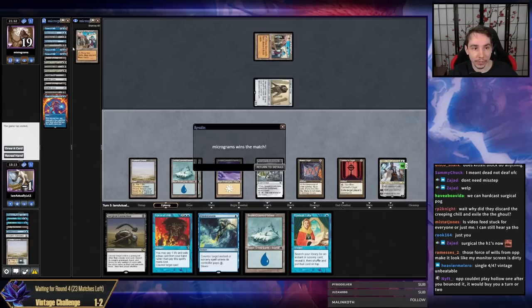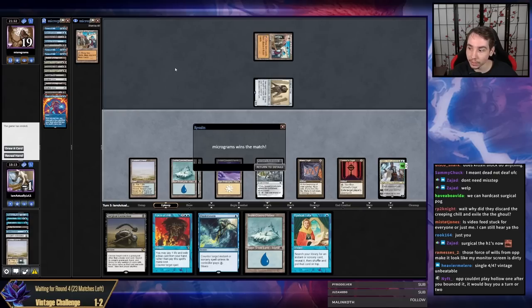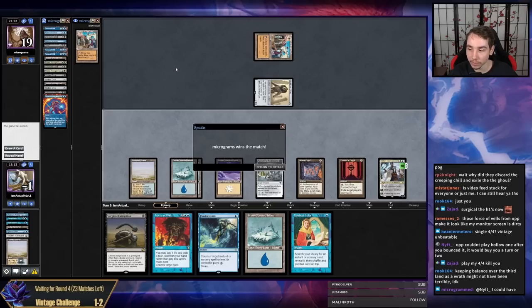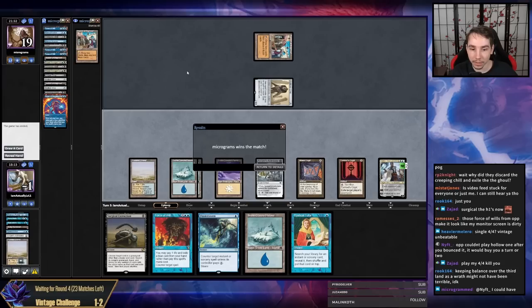My opponent probably made the correct decision to not play double Bazaar and instead play Hollow One. But actually they would have just drawn for turn, activated their Bazaar, had four cards in hand, and replayed Hollow One. I think it was better for me to draw two cards — we just didn't hit the cards we needed to win the game, which is unfortunate.